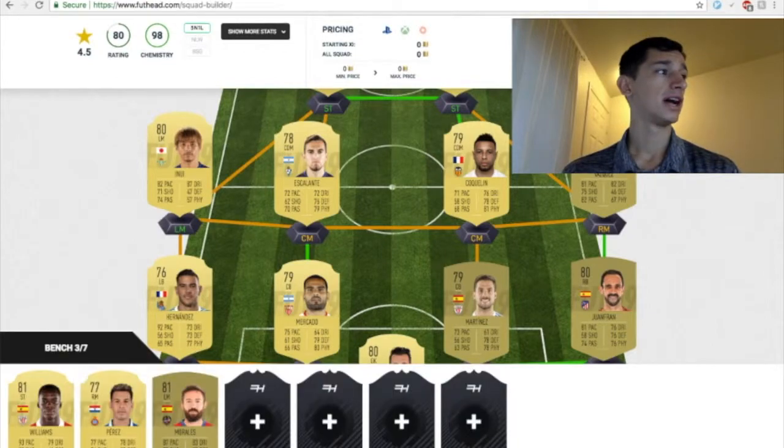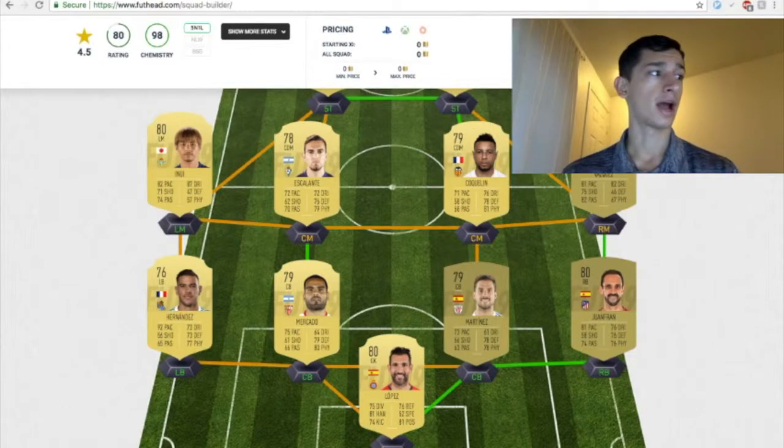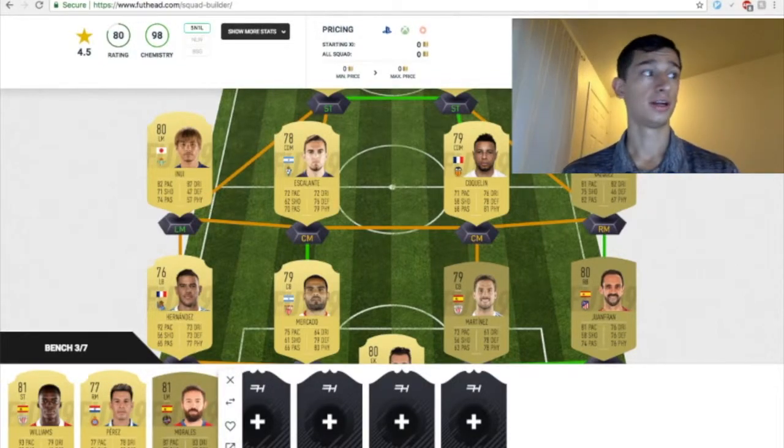Next up on the bench, I have Perez — just a solid right mid coming in as a substitute. 77 pace, 74 shooting, 73 passing, 78 dribbling, 72 physicality — an all-around decent backup right mid. He has 4-star skill moves, 4-star weak foot, high attacking work rate, medium defensive work rate. Going to be relatively cheap, around 1,000 to 1,200 coins. And then lastly, as a left mid on the bench, Morales. He has 87 pace, 77 shooting, 74 passing, 83 dribbling — all for a non-rare. Morales I think is a hidden gem personally. 4-star skill moves, 4-star weak foot, high attacking work rate, medium defensive work rate. Anywhere from 1,000 to 2,000 coins at the most.